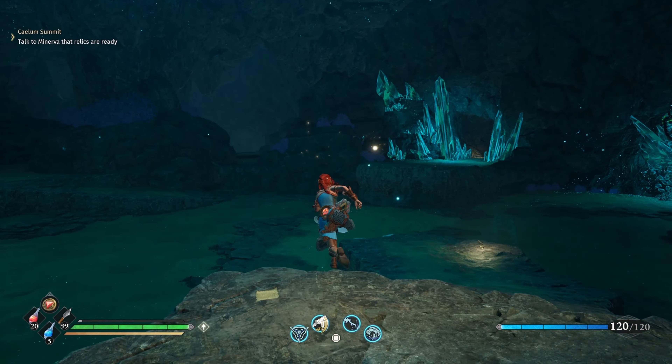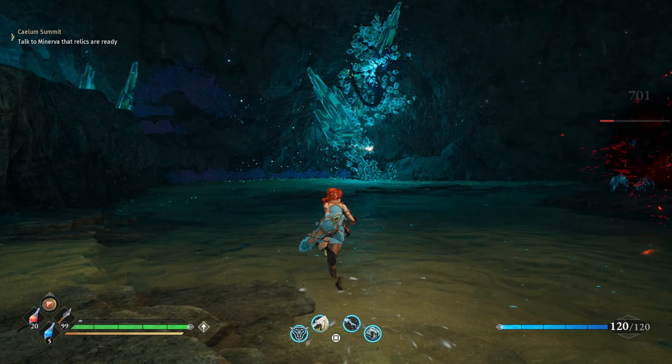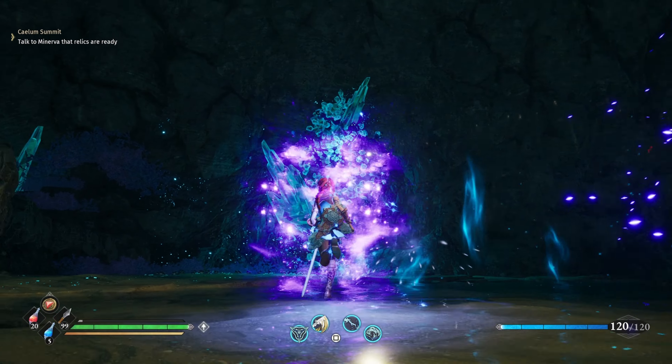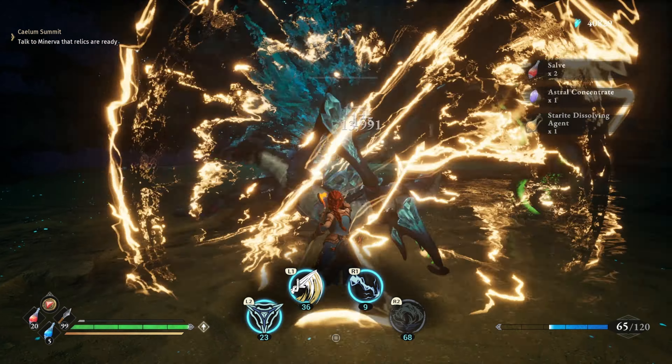Some enemies hang from the wall, so you need some kind of range attack to get them to come down, or just stand underneath them. Both will work, but they can grab and eat you for around 2k damage when falling on top of you, so be careful.